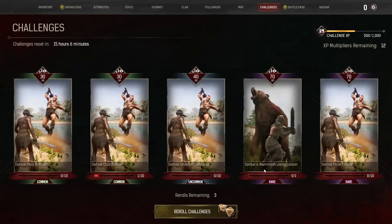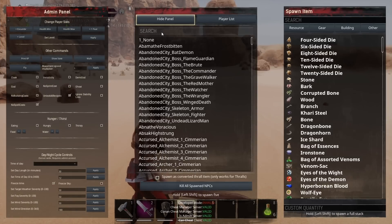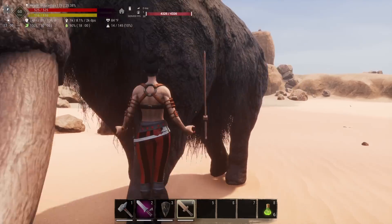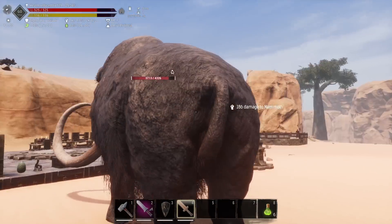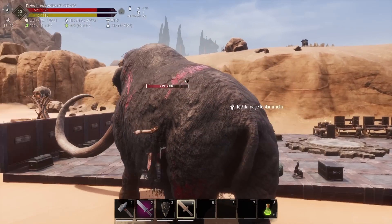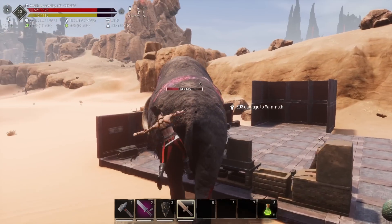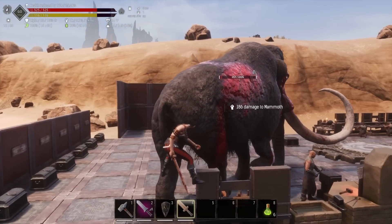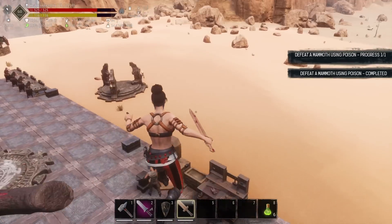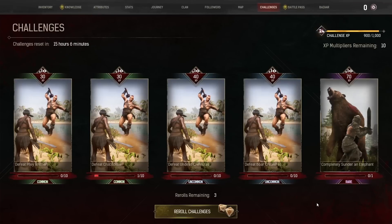Now we have 'defeat mammoth using poison' and 'defeat frost giants.' I go to the menu, type in 'mammoth,' and spawn one. I need to make sure poison is what kills the mammoth, so I attack it to get it super low with the sword, then let the poison do all the work. If it dies from my direct hit, it won't count. The poison finishes it off — completed.